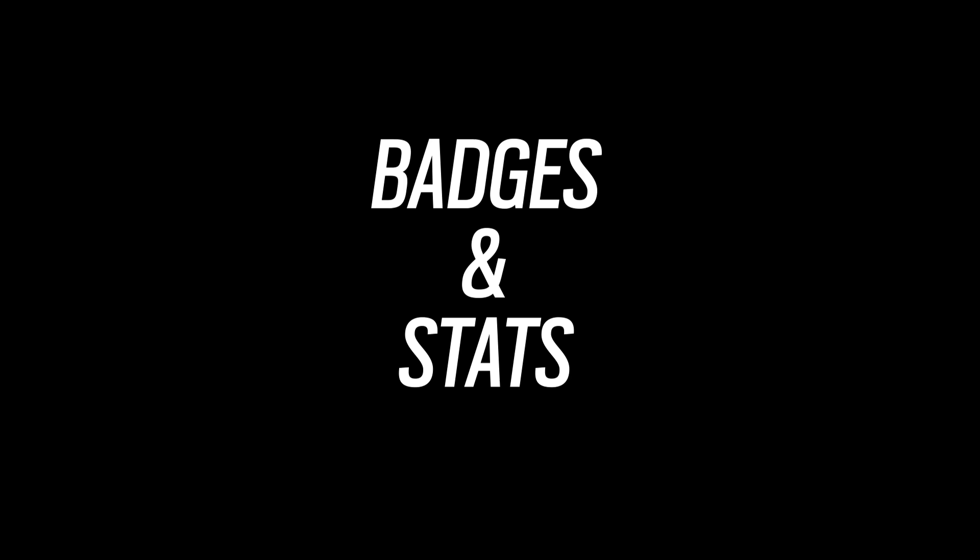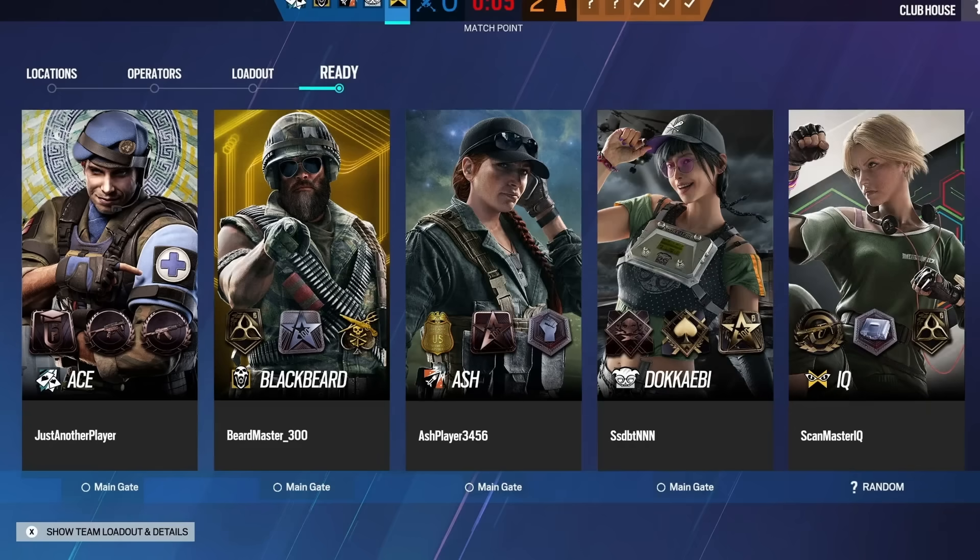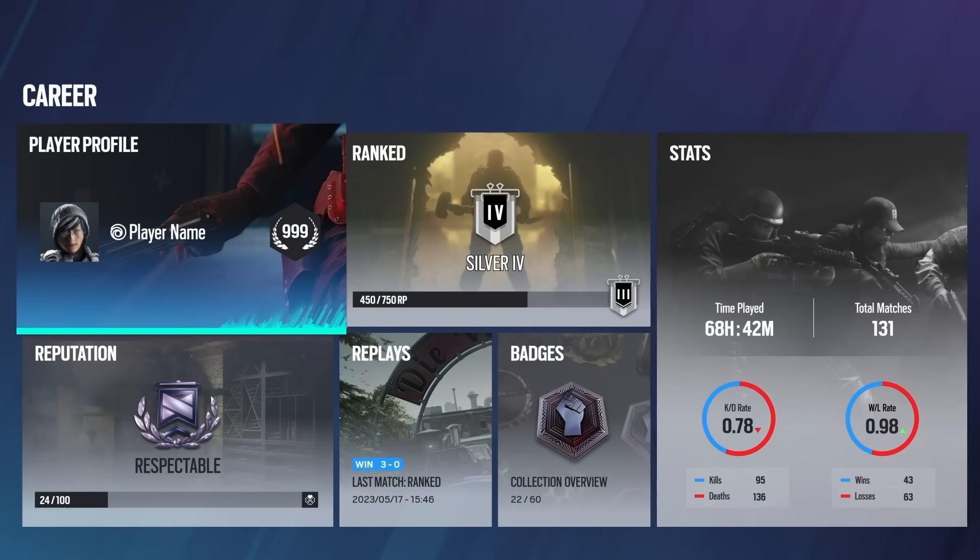Let's talk about a ranked-adjacent feature: badges and stats. You'll be able to unlock badges — presumably including rank-based ones, but also for doing all kinds of different things — and put them on your player card in the game. This is scheduled for Season 3 of Year 9. Alongside this, they're also adding the career page, which is basically all the stats we currently have on the website brought into the game. We did have a lot of in-game stats back in the day and they were removed, so it's great to see them coming back.